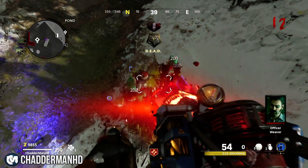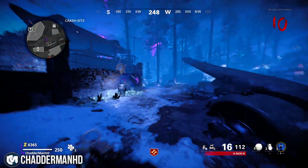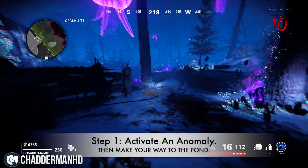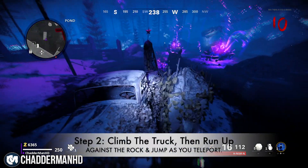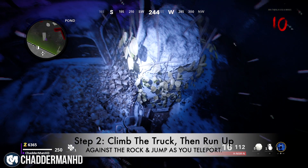This is going to be the after-patch method for getting on top of the truck over at the pond, whereas before you used to be able to mantle on top of here pretty easily. What you need to do is overactivate an Anomaly portal and just as you're teleporting over into Dark Aether or out of Dark Aether, you need to climb on top of this truck. What you want to do is run up against the rock right in the middle of the rock.